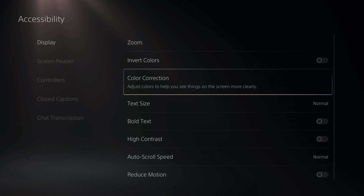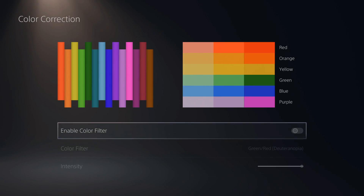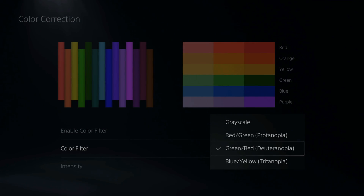Then go over to color correction — adjust colors to help you see things on the screen more clearly. Once we select this, we can turn on and off the color filter for the top option. Then we have three different color filters to choose from, plus a grayscale.